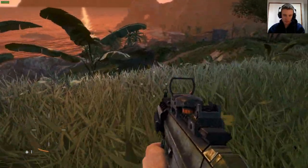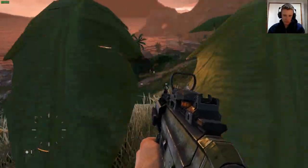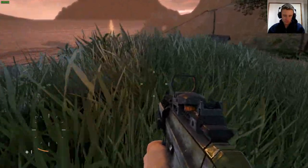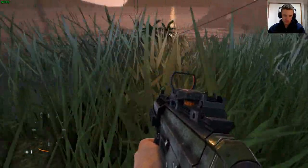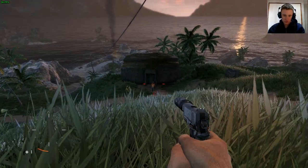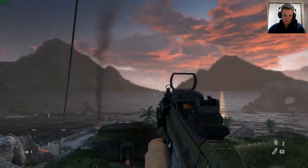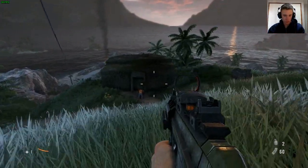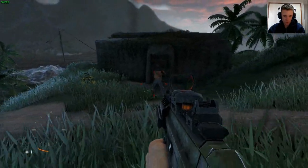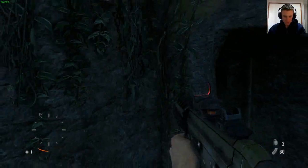There's a guy there, and there's the camp I was going for. The downside to having a suppressor on here is that I can't quite see where the sight is. There's a guy there. Where is your buddy? There's your buddy - don't you go wandering. I've had it with those rebel bastards.